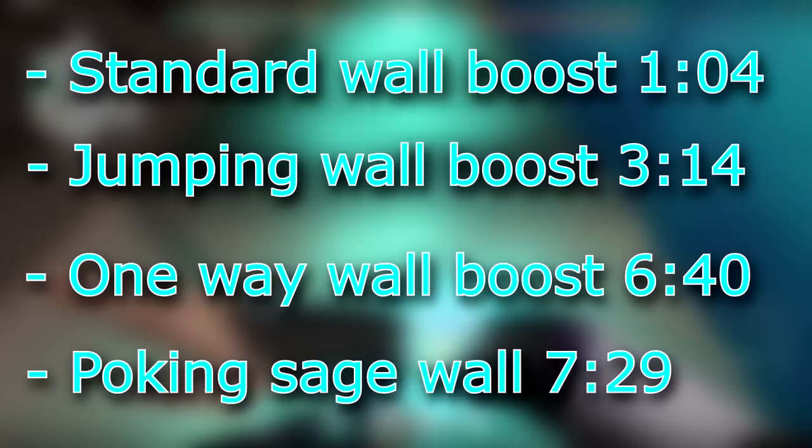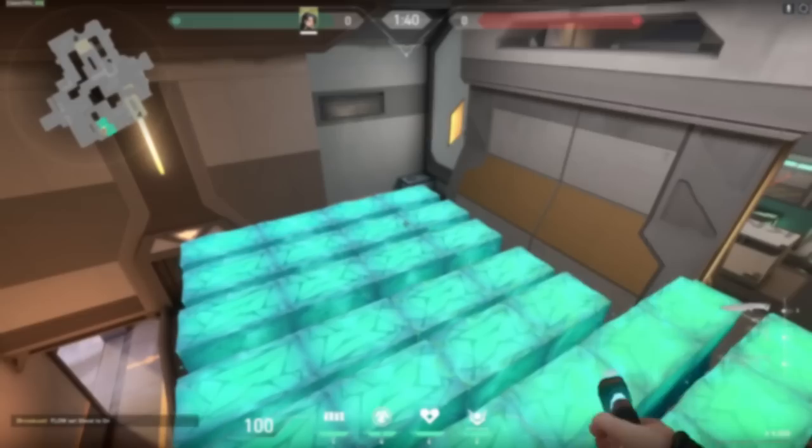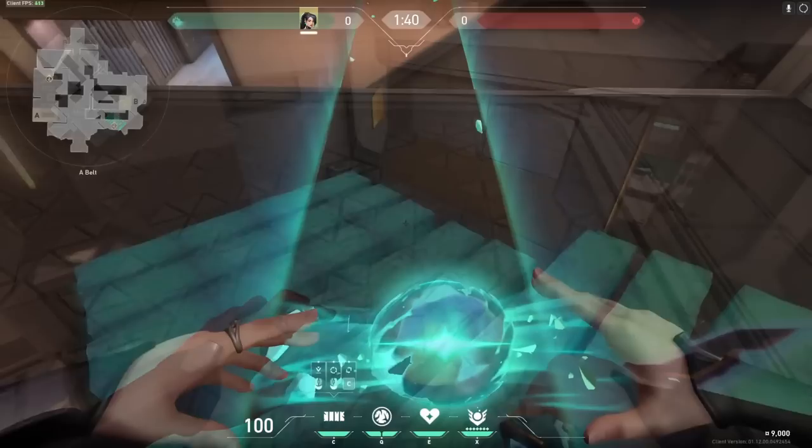I will be splitting this video up into four sections of the sage wall boost: the standard wall boost, jumping wall boost, one-way wall boost, and what I'm going to call the poking sage wall because I couldn't think of a different name for it. The video is split up and timestamped into each section so that you can easily come back to a particular section when practicing. With that out of the way, let's jump into the first tutorial.